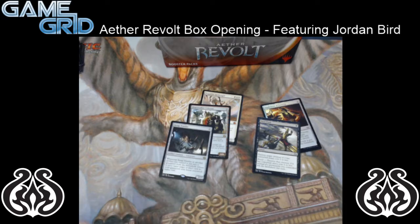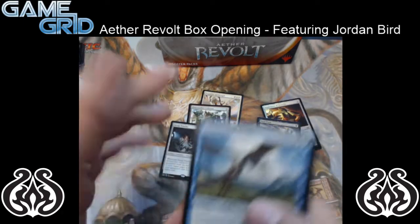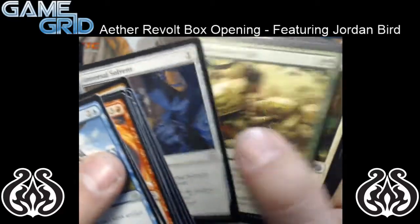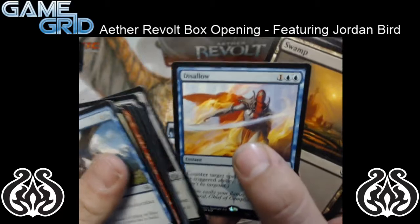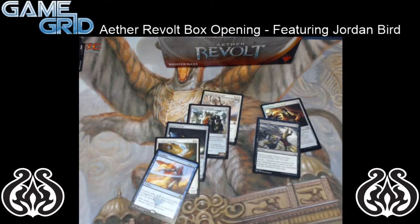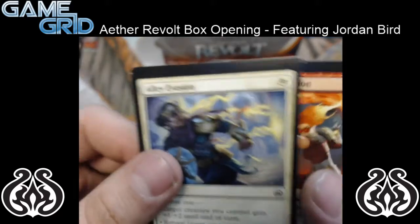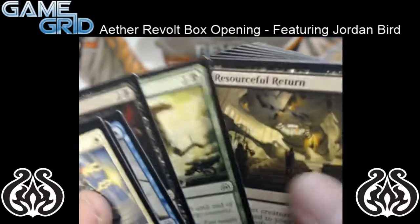We got the Winding Constrictor, a Fatal Push, and a mythic in our first three packs — not half bad. Hinterland's Drake. Copycats! And a Disallow. Got a pretty high demand for Disallow. That card is going to put control on top of the curve — stop Ulamog's cast trigger, Stasis snare him. And a miscut — nice, whole pack of miscuts.